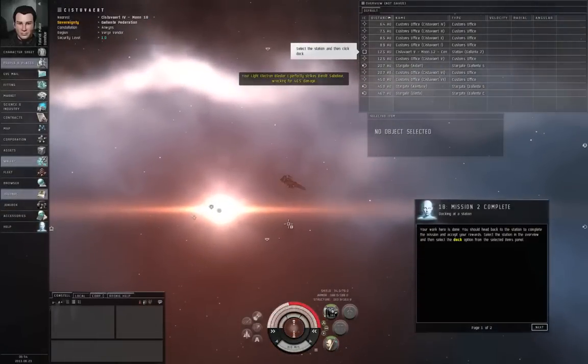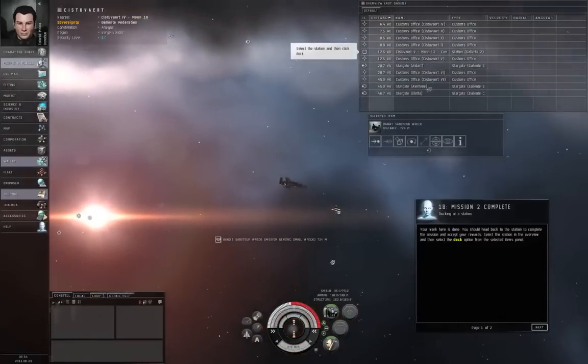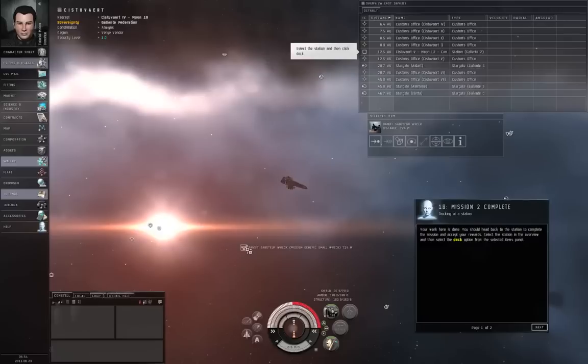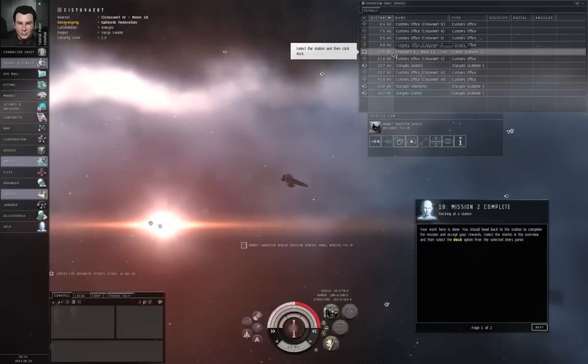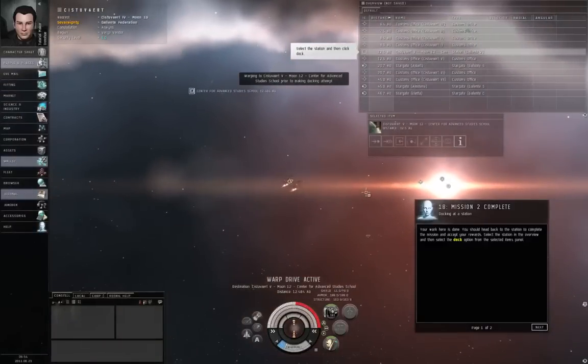Warp back to the station and dock to complete the mission. By the way, these are wreck icons — the wrecks of ships. They're hollow indicating that they didn't drop any loot. If they were filled icons, you could open the cargo hold and drag the loot to your window. But these wrecks don't contain anything. Left-click the station and dock. While we are warping back to station, hit Control-R to reload our weapon.